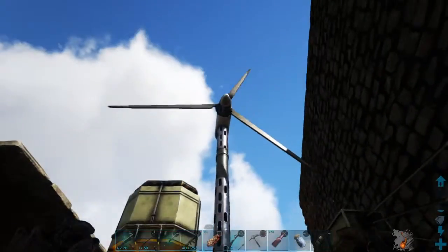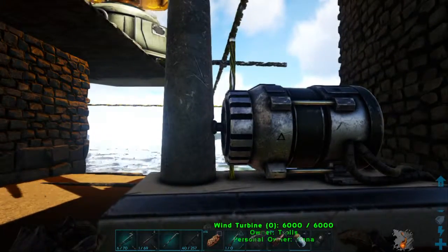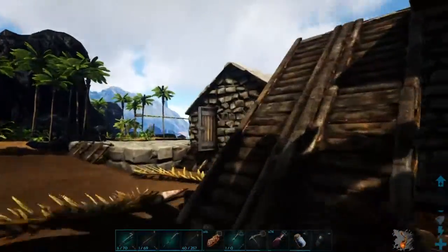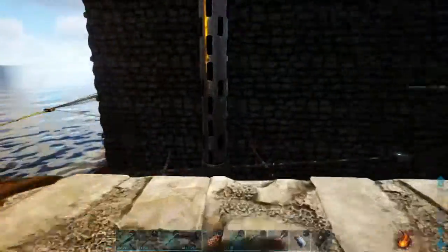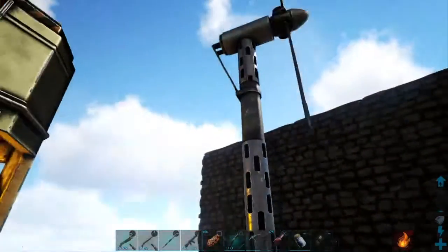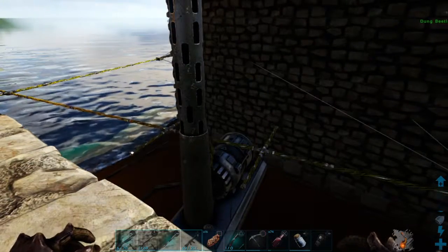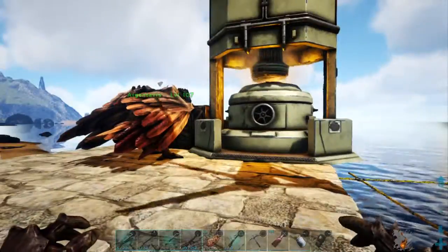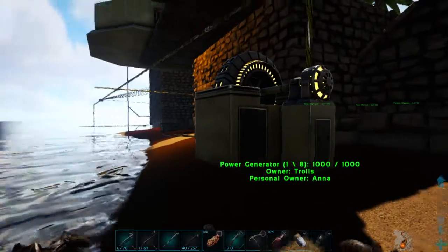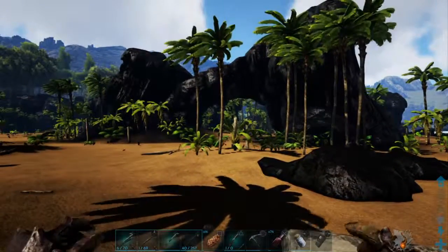I wanted to go green — I thought wind turbines would be great. I built one and it worked straight off the bat, I loved it. But then after 10 minutes it died, it stopped producing power. I read online that you've got to build it in high wind areas; it does work occasionally when there's a storm. I've got another generator down here giving backup power for it.